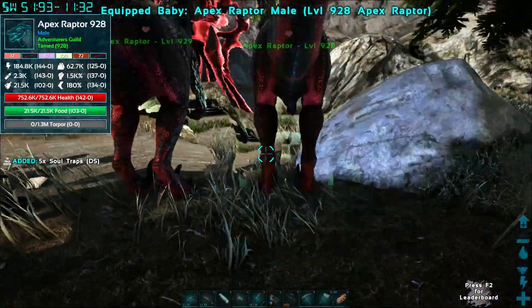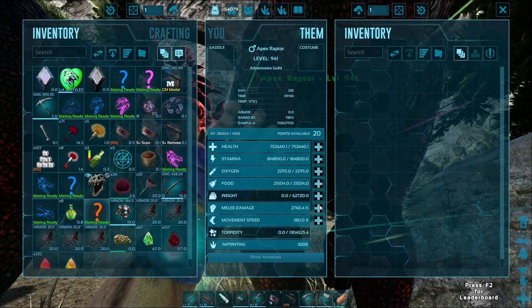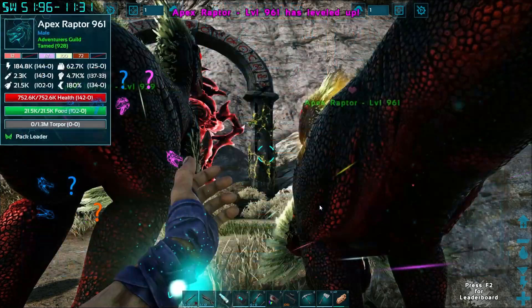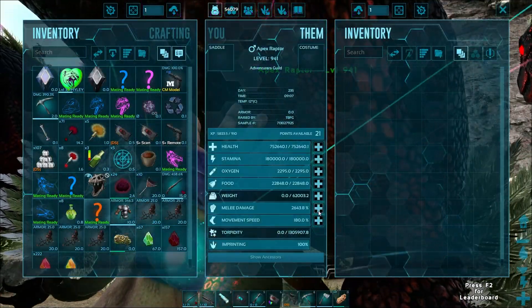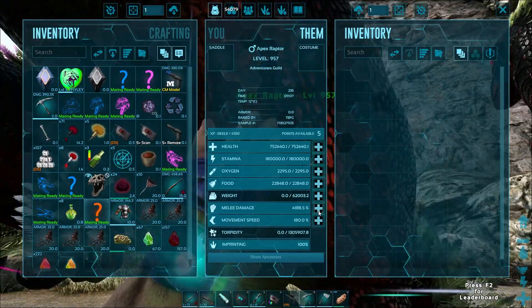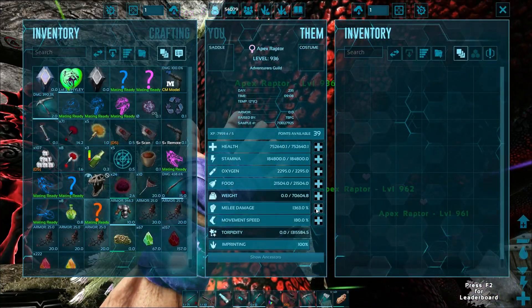I'm going to grab a couple males. Should have a couple levels on each one and we're going full glass cannon — I don't really care how much health they have, these are throwaway dinos. Obviously they won't die because we don't lose dinos in this series. Also unrelated, we have two pteranodons out there in the wild — hopefully they're still safe.